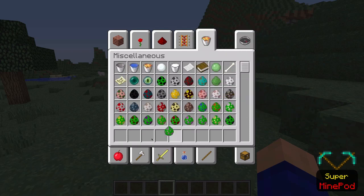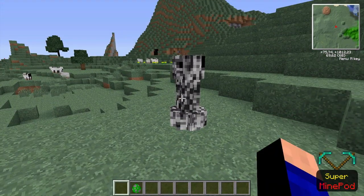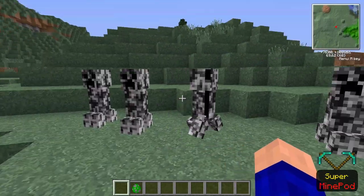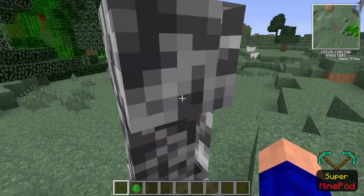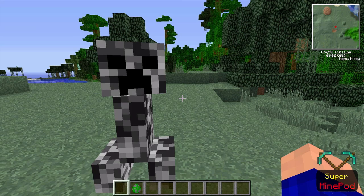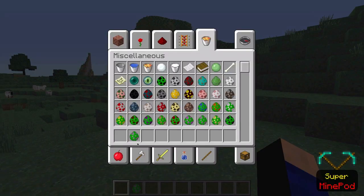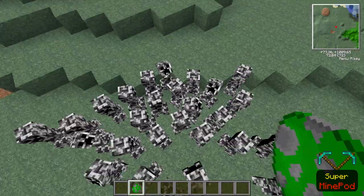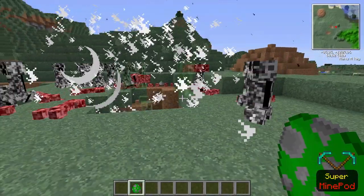Then we've got the illusion creeper — what this one does is it splits into five creepers, sometimes more, but only one is the real creeper. The others have a fake explosion — they make the sound but don't actually blow up, while one real one does blow up and can kill you. So you're not sure which one is real, especially when you have a couple of them in survival mode.